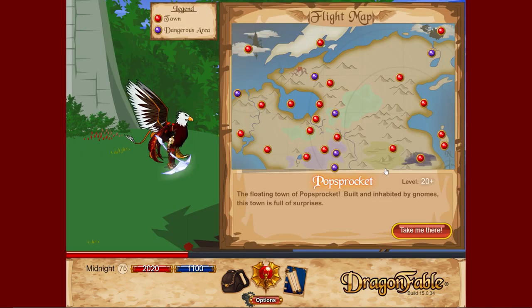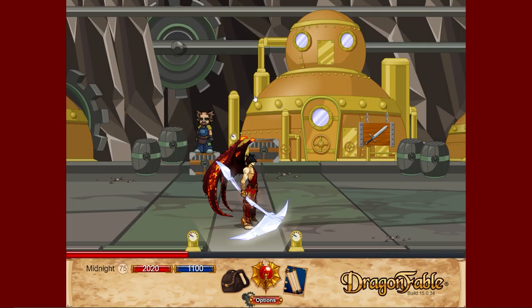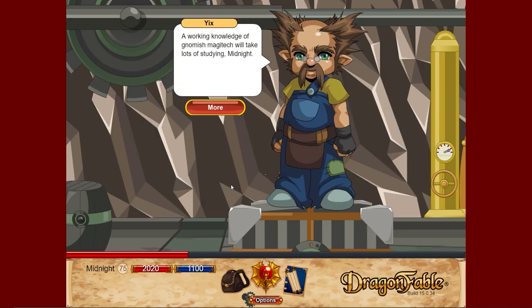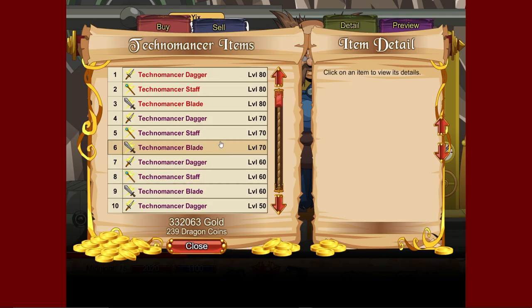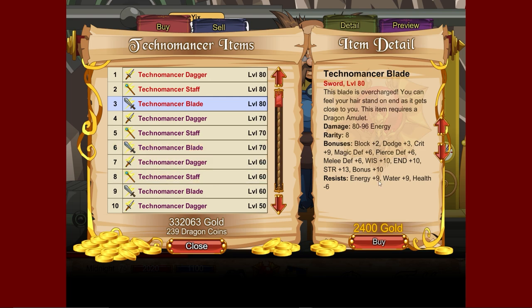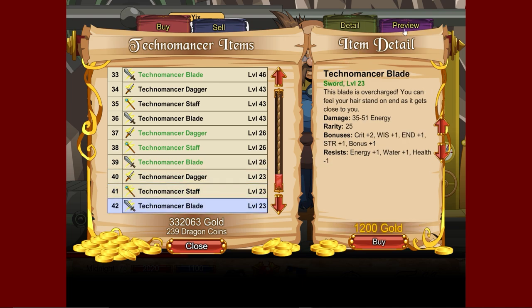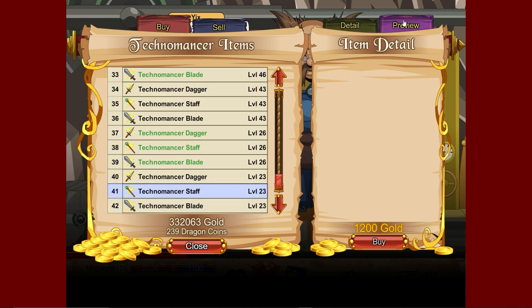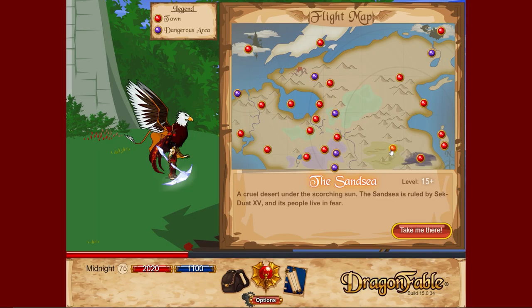Heading to Popsprocket — I died falling into the ocean. Go to become a technomancer, train, then items for good energy-based weapons. Similar to Ser Jing's, but these are a little better — though Ser Jing's are free, so keep that in mind. Good energy weapons starting at level 23, and they do look pretty nice. Same level 80 options as before.